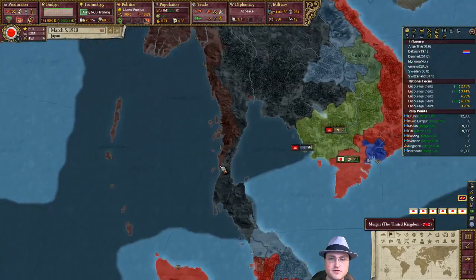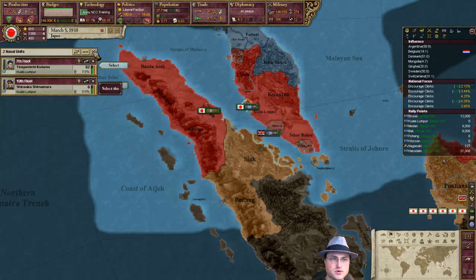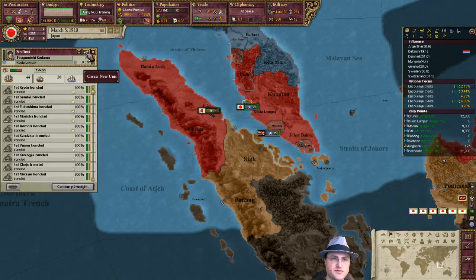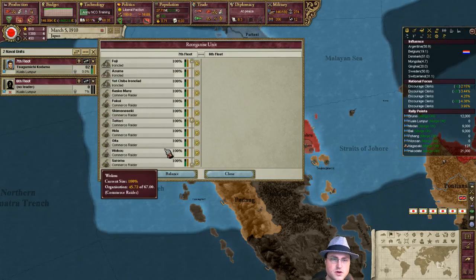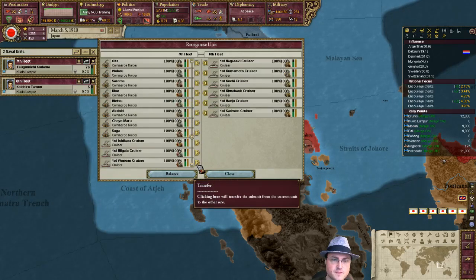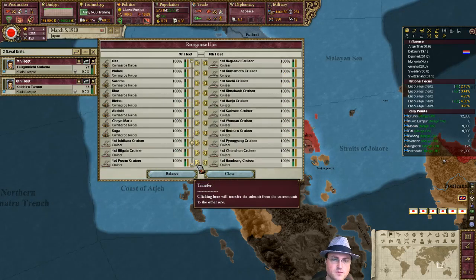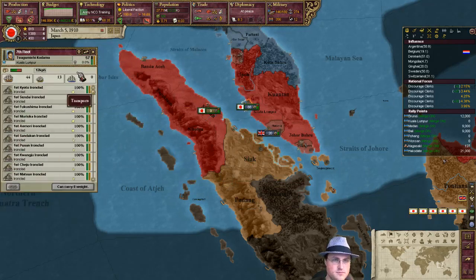My ironclads I believe are down here. So those are all cruisers — but this fleet, are they all ironclads? And commerce raiders, which are even older, though they do have cruisers. We're going to split those off and try to reduce our maintenance. Maybe I should have done this off screen since it's a little bit tedious.